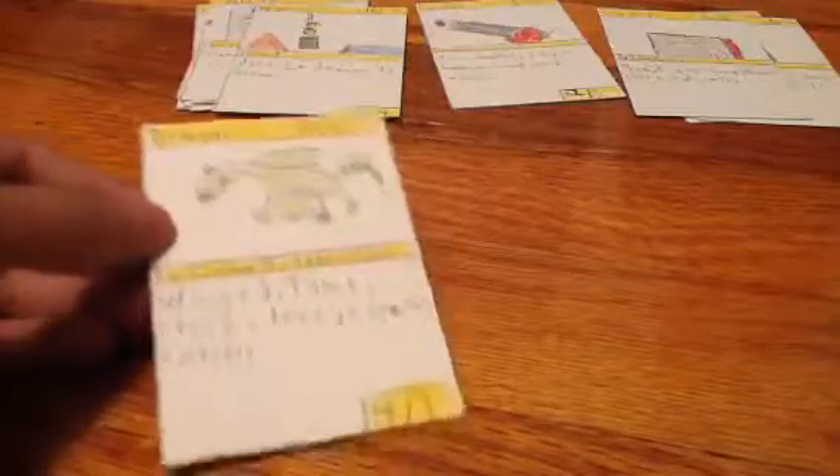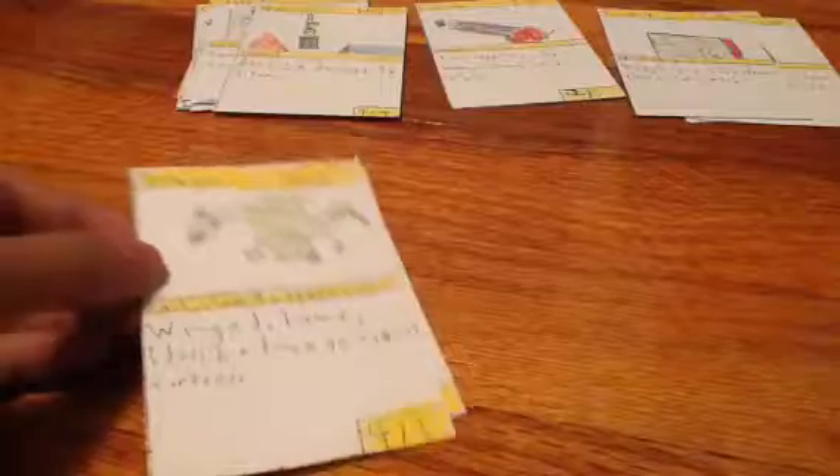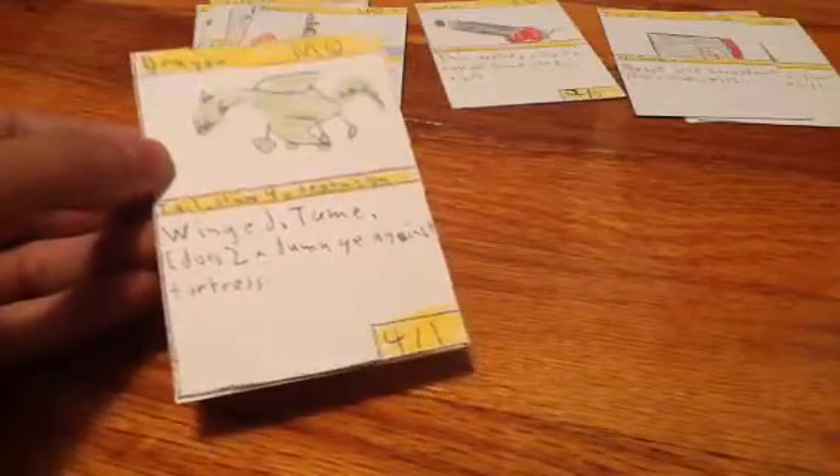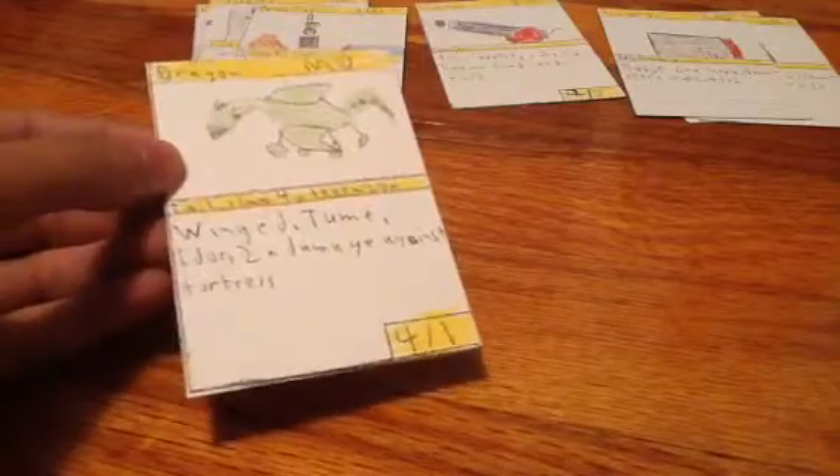And the dragon — winged and tame. Winged basically means it cannot be affected by other winged creatures. Tame means every two turns you can attack two times. So he is pretty OP.